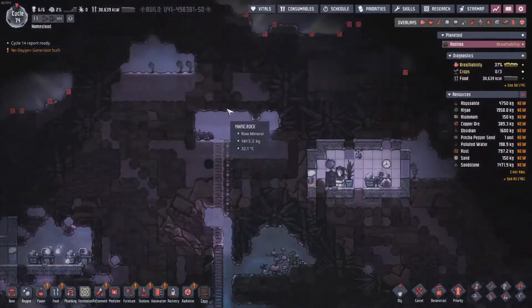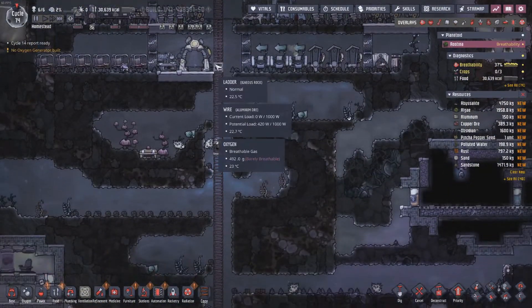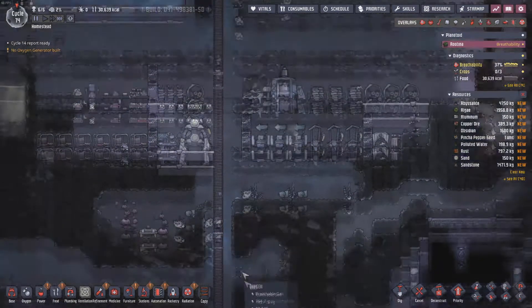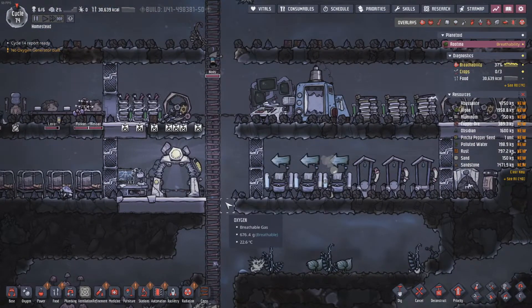Ideally what I want is this ladder set here to be three wide. The reason I want it to be three wide is: ladder, fire pole, transit tube - and as we unlock them we'll be able to use them. So if we have a fire pole in the middle, that means we can hop from side to side, no big deal.